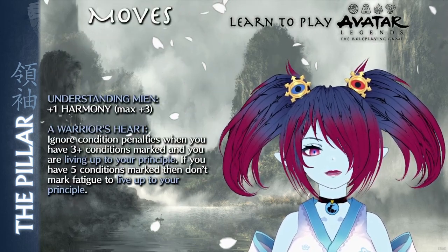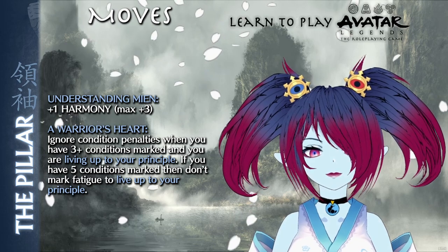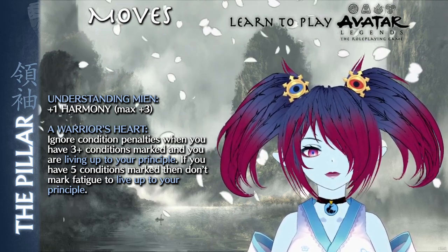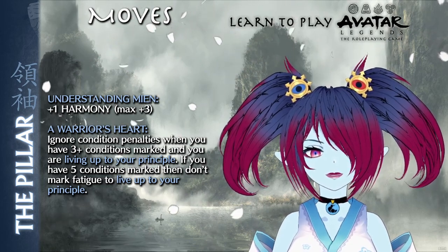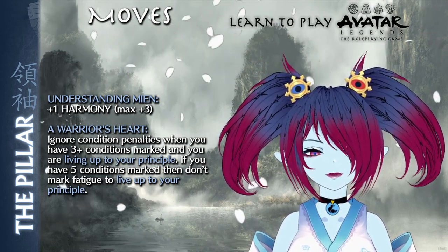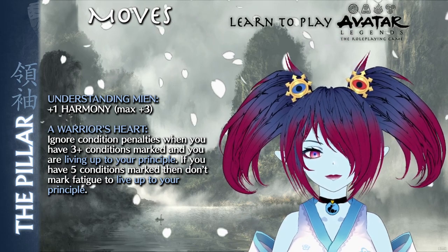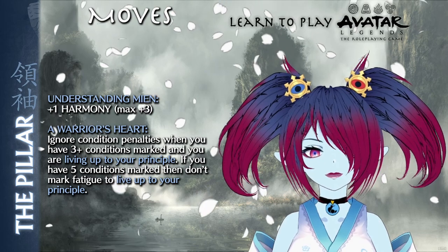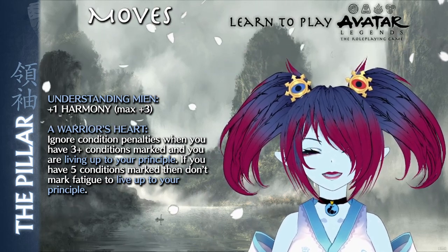The Pillar has access to the following moves. Understand Mean adds plus one harmony up to a max of plus three. A Warrior's Heart rewards the Pillar for living up to their principle while they have conditions marked. If three or more conditions are marked, then the Pillar ignores their condition penalties. If five conditions are marked, then the Pillar does not mark fatigue.